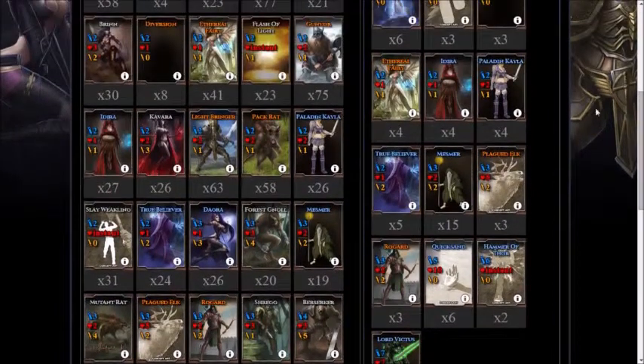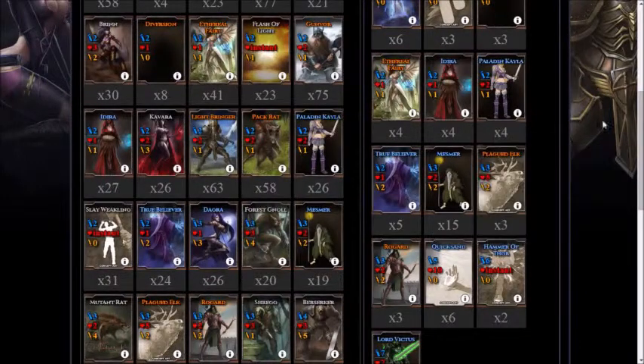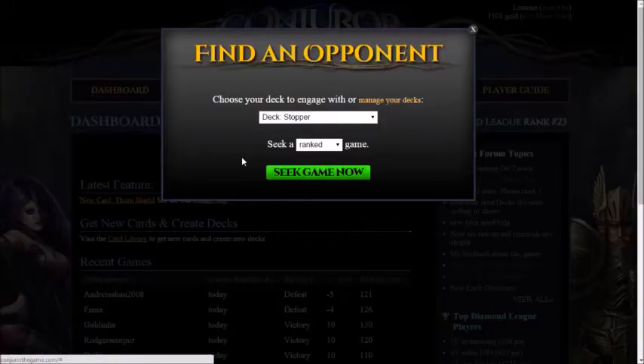As you can see we've got 6 Quicksands and 15 Mesmers. Mesmer is the card you want to be drawing a lot of. So let's see how it handles in a real game.